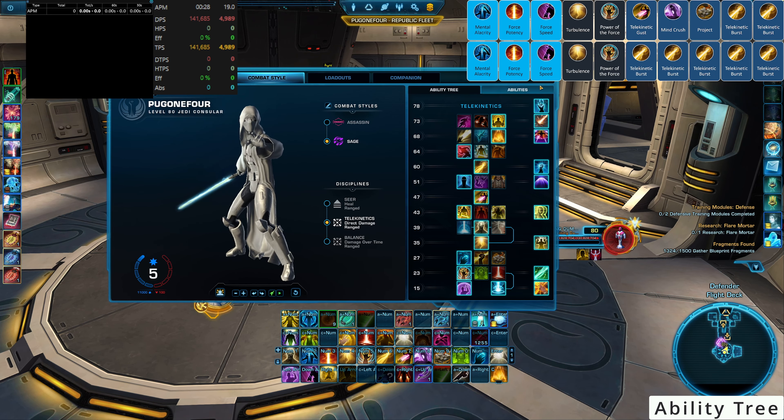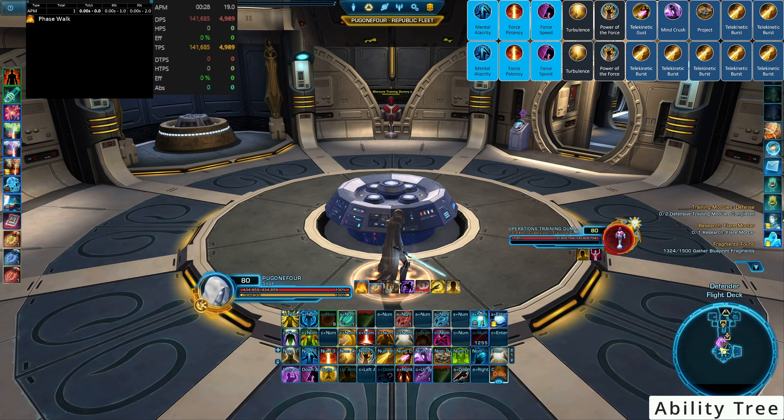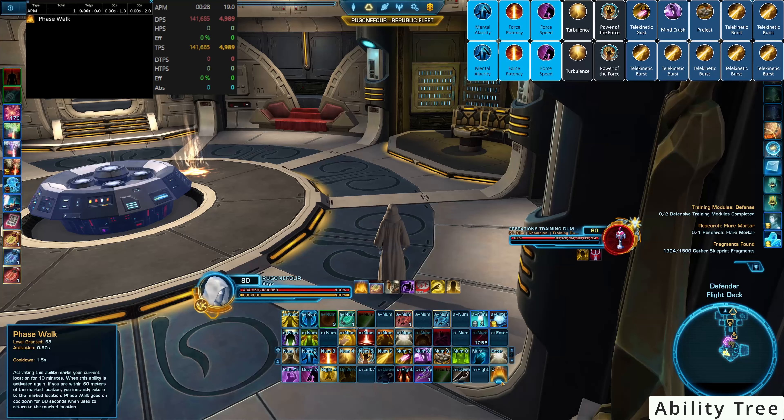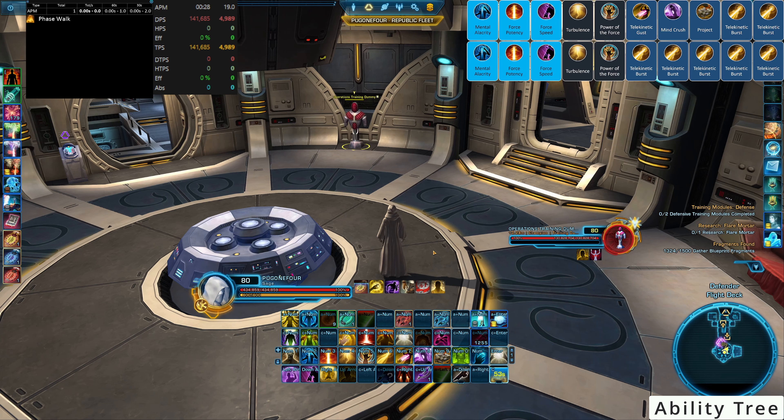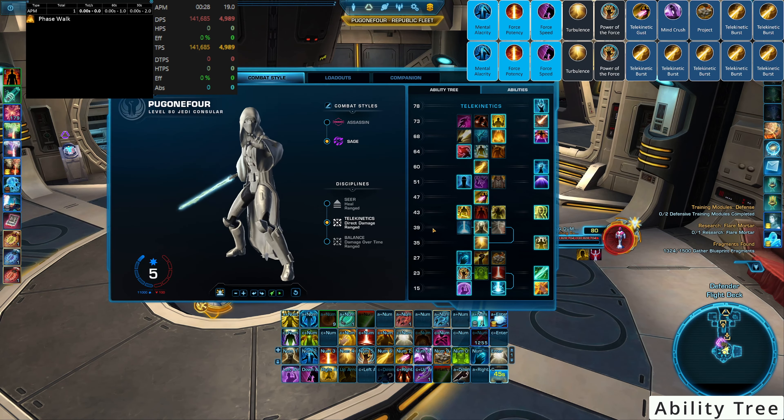Phase Walk is a handy ability — you mark a position by activating it once, and then activate it again to be recalled to that position. This is really handy if you need to be in a specific location at a specific time but can't be near it while fighting elsewhere. The other option is Force Lift, which disables a non-champion stunnable enemy for 60 seconds — useful in certain cases where an enemy has specific mechanics, though it's rarely needed.